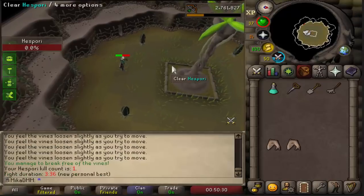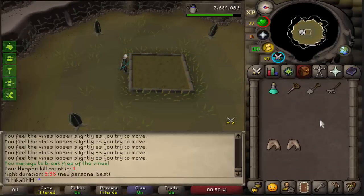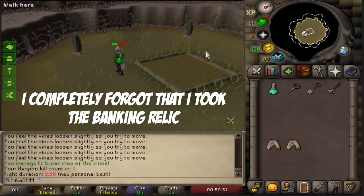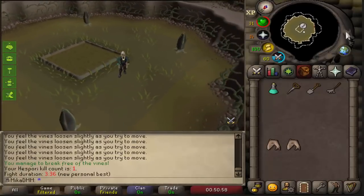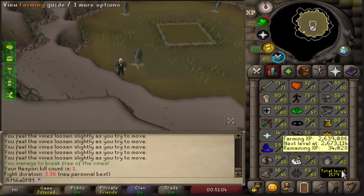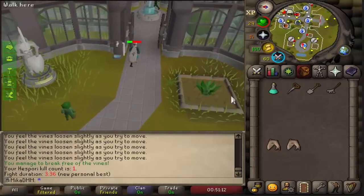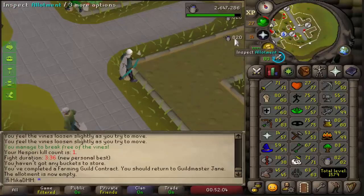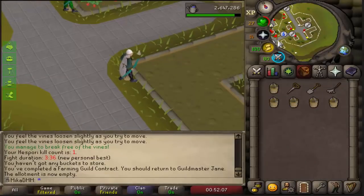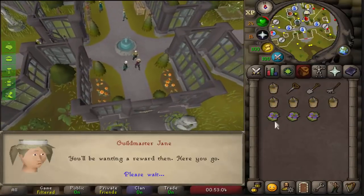Hespori is defeated. How much experience do we get? 126K XP — wait, where's my loot? I didn't get anything. I just got 126K XP, which is awesome, but usually you always get some loot, and I just got nothing. That's very weird. I also underestimated the damage of Hespori for my level and it definitely kind of destroyed me, but it's okay. I don't have another seed right now, but I'm really weirded out by the fact I didn't get any loot. Holy moly, doing Snape Grass with 2x XP, you get 820 XP drops — that's so crazy. 83 Farming. Two more levels to go until we can do hard contracts without boosting. I got 3 contracts in a row. Very nice.